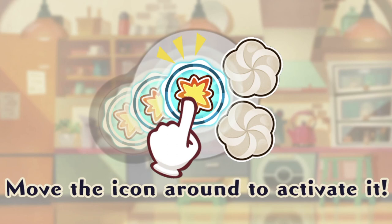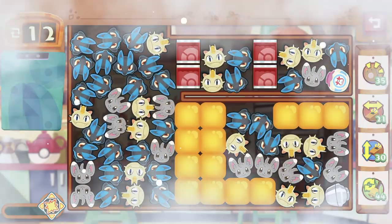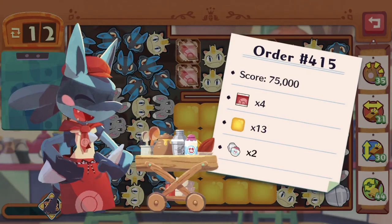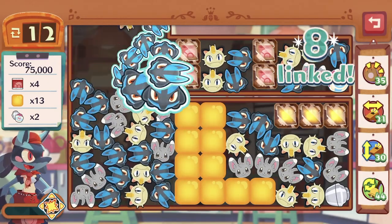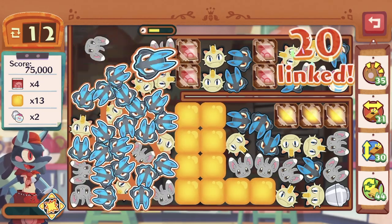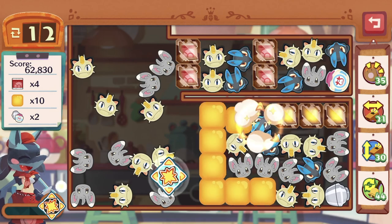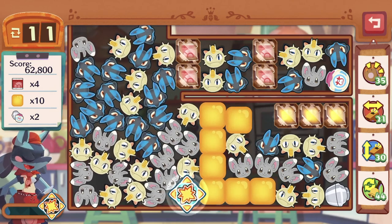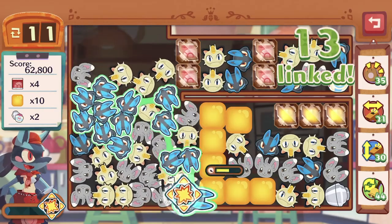I'm very close to getting Plusle — could be another episode with lots of stuff added. Let's get our Lucario skill. Do we need to power up the skill? I don't think so.